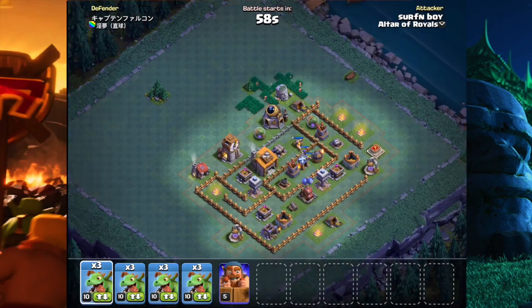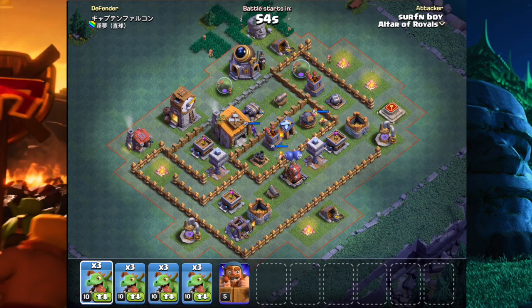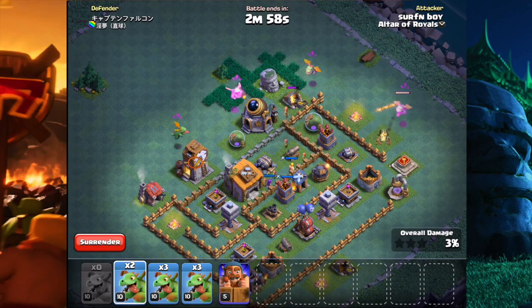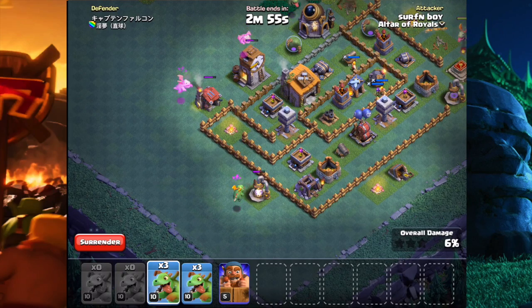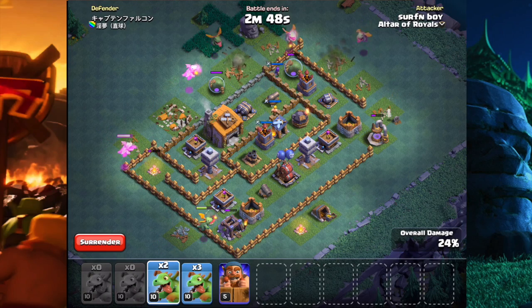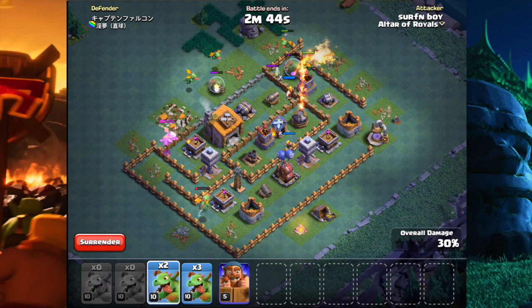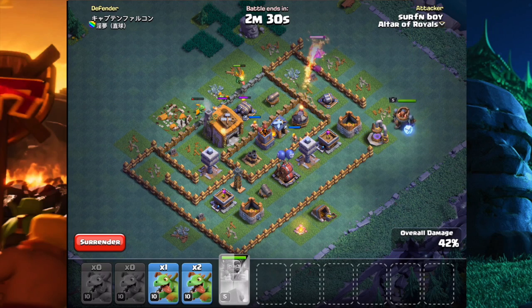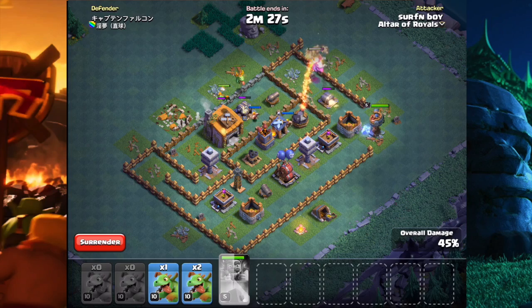Here we go — this is an interesting base. It looks like we're going to be able to three-star it, but I don't want to sound too cocky because we need to get through some solid defenses first. His defenses are decently leveled up. We need to get these archer towers out of the way as well as this firecracker, and then eventually throw a baby dragon or our battle machine into the center to work on that archer tower and get that air mine out of the way before the crusher takes him out.